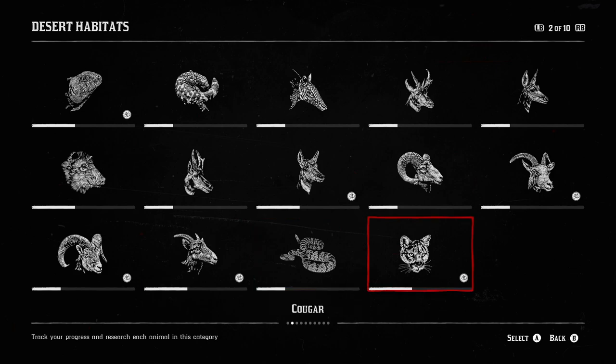The majority of these animals will spawn in New Austin, down at the bottom left of the map. Sometimes you will find the Sierra Nevada bighorn sheep at Owanjila, which is to the west side of Strawberry.